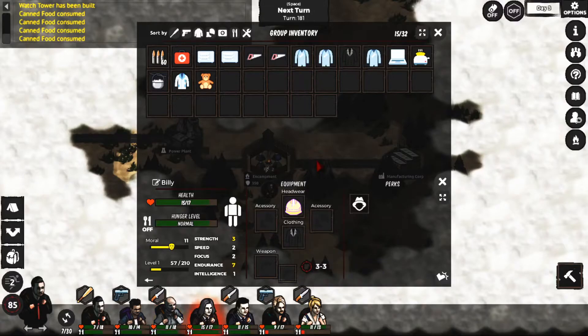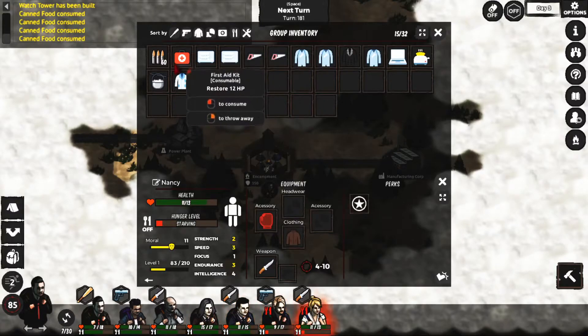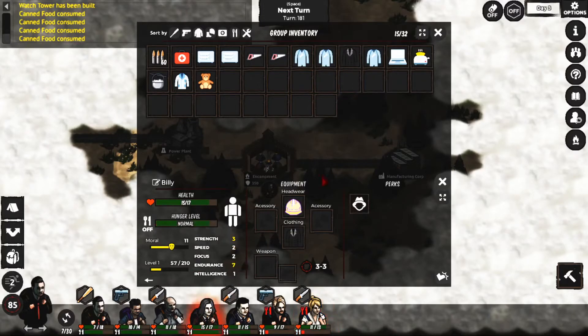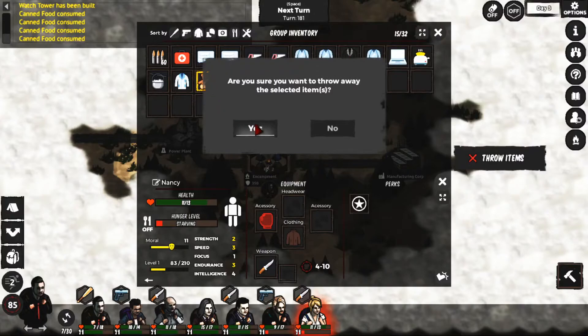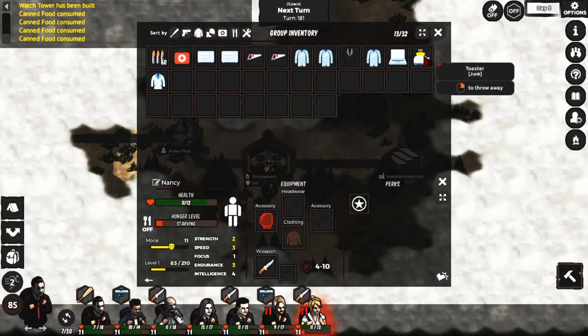Their weapon disappeared - I wonder if it broke or something. He's already got... ladies got some stuff. Oh, I just moved them around, that's what the problem was. I guess throw away the junk - cooking pot says it's junk.